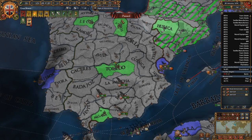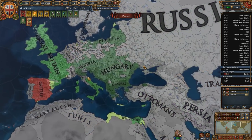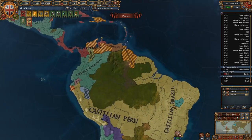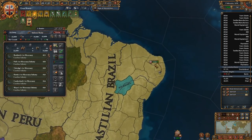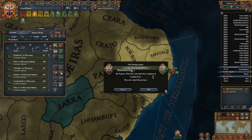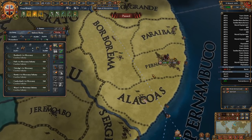Mostly I just want all their forts. That way it makes it easier to gobble them up later on. Once I get on their capital down here, if I can siege that down real quick, that would be easy war score for me.